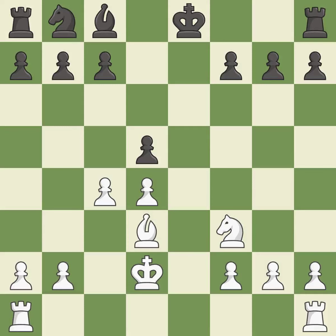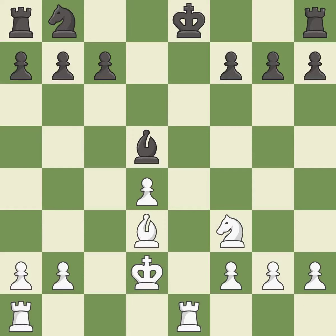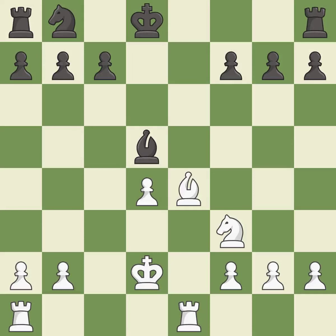Takes back. This threatens to take an open file with a rook. One move threatens to kick a bishop, while another permits the opponent to pin a bishop to the king — an inaccuracy. A subsequent move overlooks an opportunity to pin an attacker of a vulnerable pawn — a mistake. Recaptures. This takes an open file, a common method for activating a rook. Another move overlooks a better way to evade the check from the opposing rook — an inaccuracy. This offers to exchange pieces of equal value.